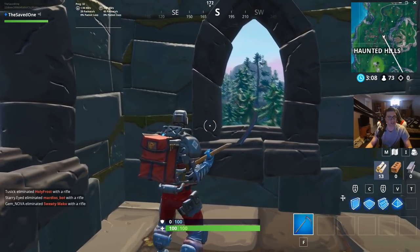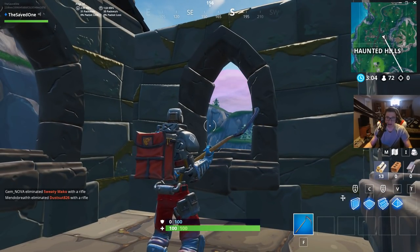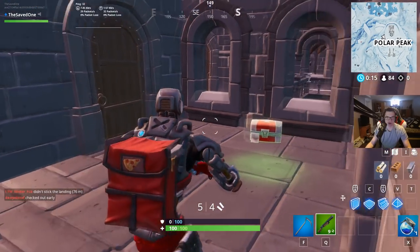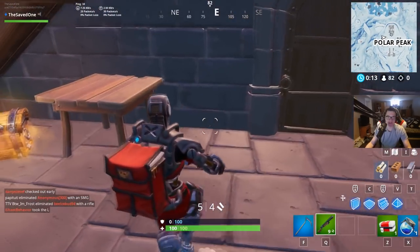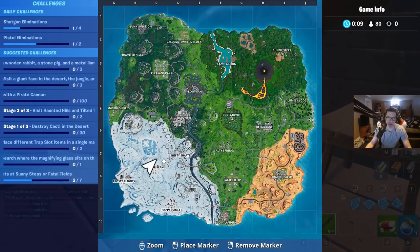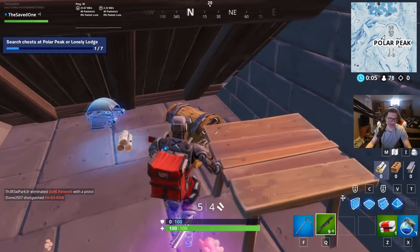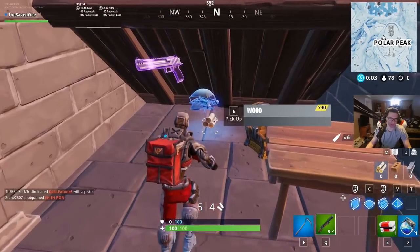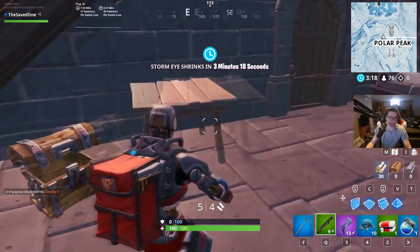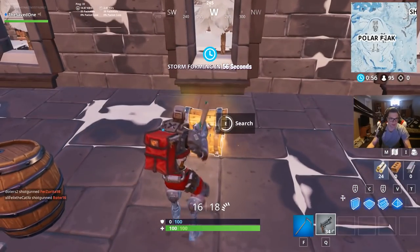The next challenge is to search chests in one of two different areas. You have to search seven chests total in either Polar Peak or Lonely Lodge. Just go into either location and search some chests. That was the first one — let's do the next six. Here is number two, here is number three.